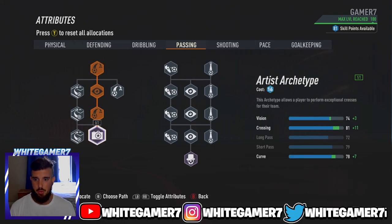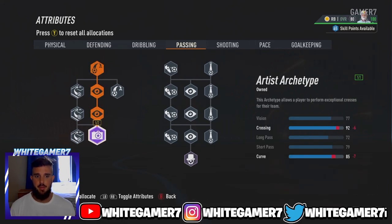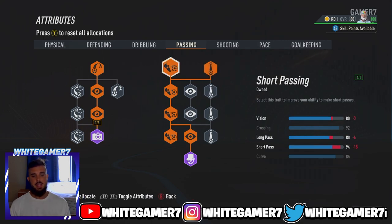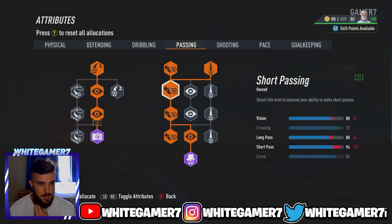For passing, we're going to get this whole middle row, giving you the Artist archetype. Then for the right side, we're going with short passing, vision, the Architect archetype, and then long passing. This will give you 80 vision, which is more than enough — it determines how accurate your short and long passing are, and remember the Threaded Pass perk helps with vision. Your crossing is at 92, which is very good for when you push up and need to cross it in. Long passing is 80, short passing is 94 — very pinpoint to nearby teammates — and you have 85 curve for outside-of-foot passes.